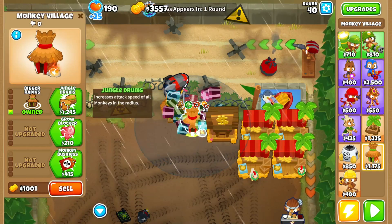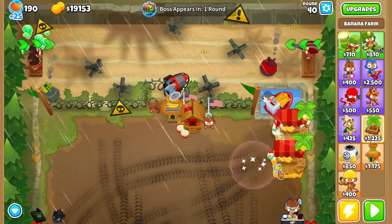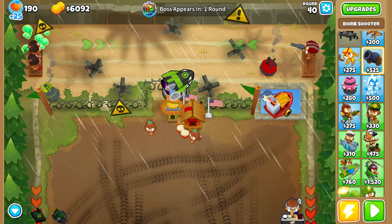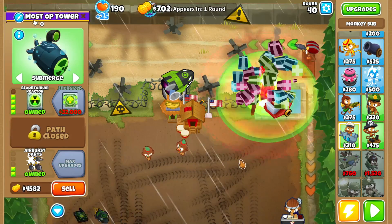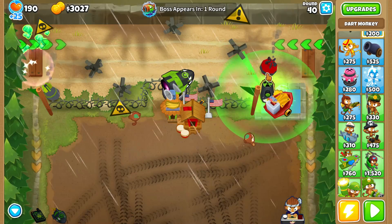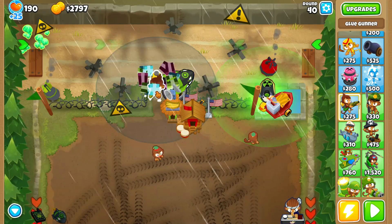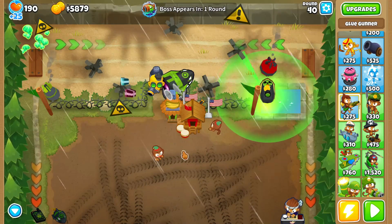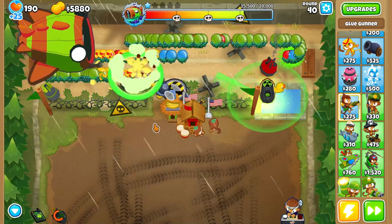Jumping forward a bit, here is round 40. I get all the stuff I need beforehand, sell all the farms, and of course it's more than enough to afford Moab Eliminator with some money left over. I do need support for the ceramic insides though, as Moab Eliminator really isn't very good against the ceramic wave. I get a reactor and a glue hose to slow down the ceramics so Moab Eliminator and reactor have a bit more time to pop them.